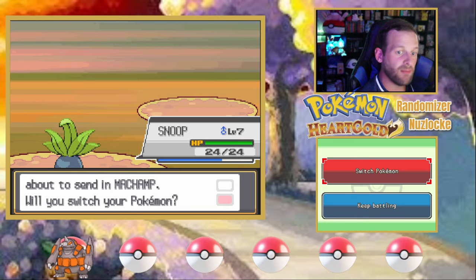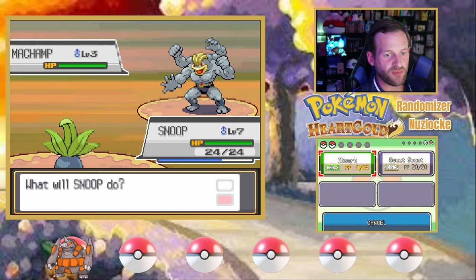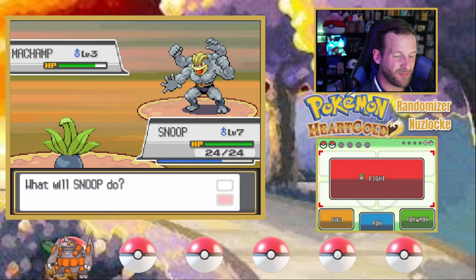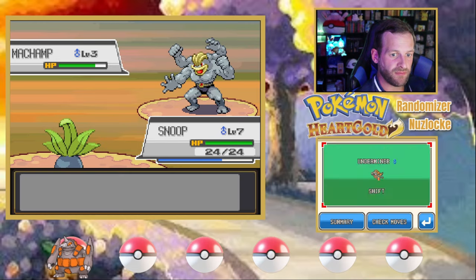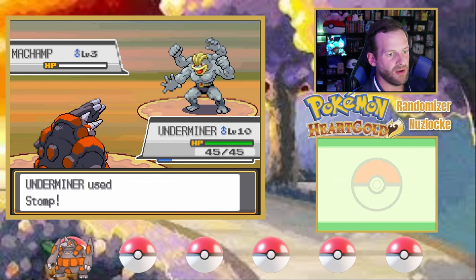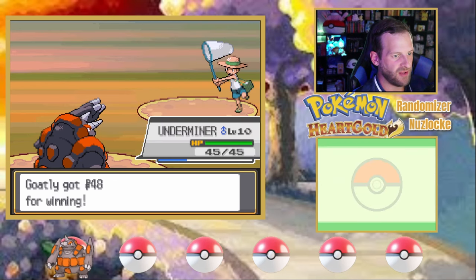Machamp, on the other hand, we can try to switch-train. That's scary though. I'm just going to go straight to Underminer because that's the safer option. We don't need the Leer and the Focus Energy — that's the last thing we need.